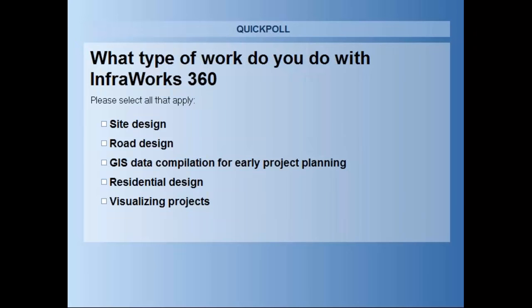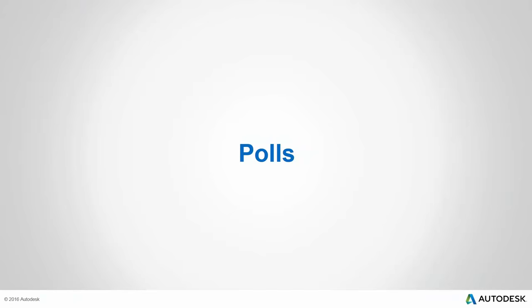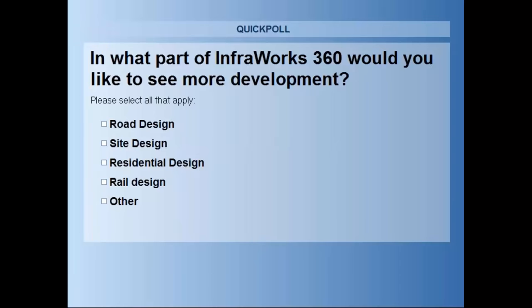The final poll asks in what areas you'd like to see InfraWorks 360 develop: road design, site design, residential design, rail design, or other. Early results show site design taking a strong lead — 58% site design, 45% road design, 32% residential, 26% rail, and 28% other. That's a pretty high 'other,' so I'd be interested to know what some of those are.